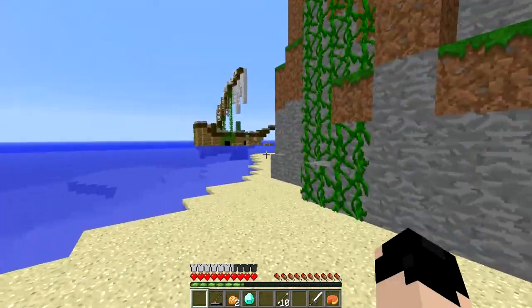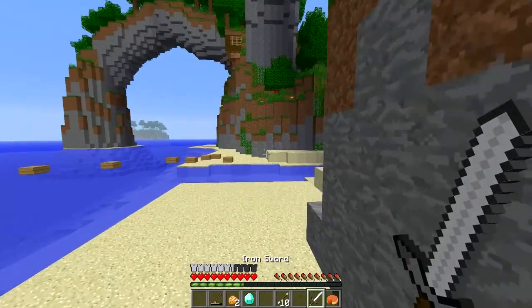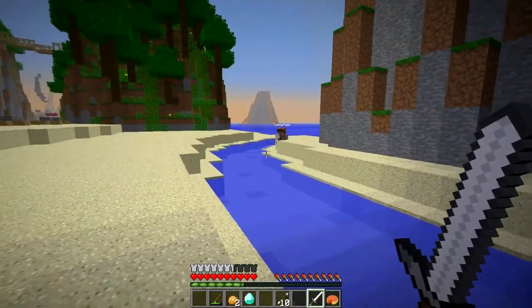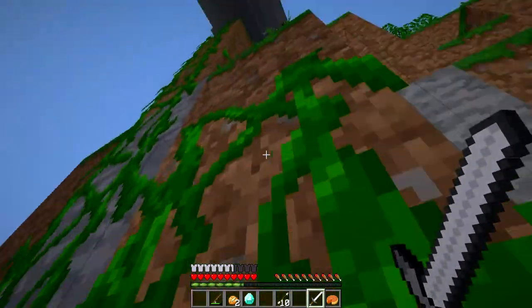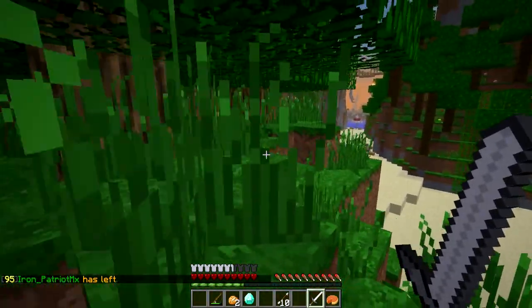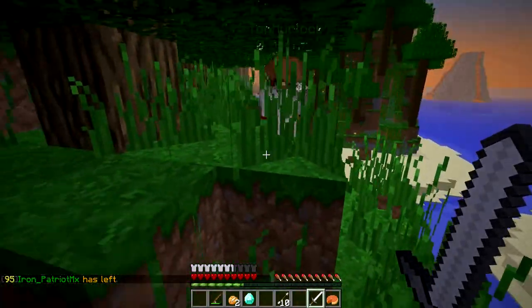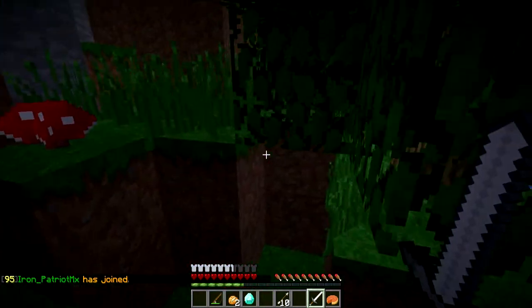One has an iron sword and the other has a stone sword. So what are we going to do? I have an iron sword, you have basically a wooden sword. Are they chasing you? Just don't go over there — it's ultimate suicide, we have no chance of winning. We've got to take him out piece by piece, pixel by pixel. We've got to get him solo. Stay in shift! I said stay in shift or get an invisible potion.